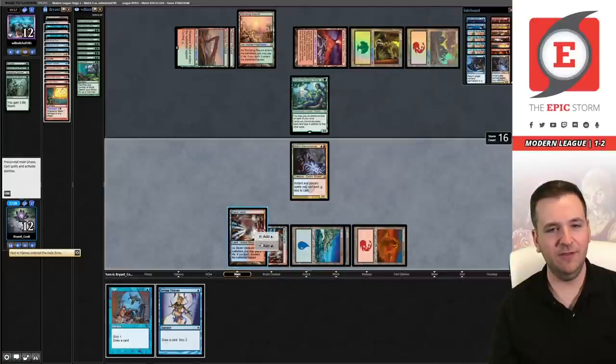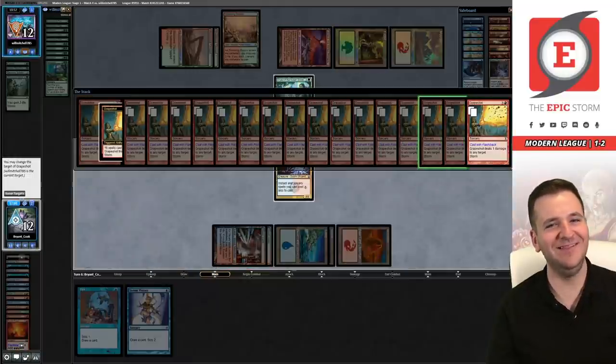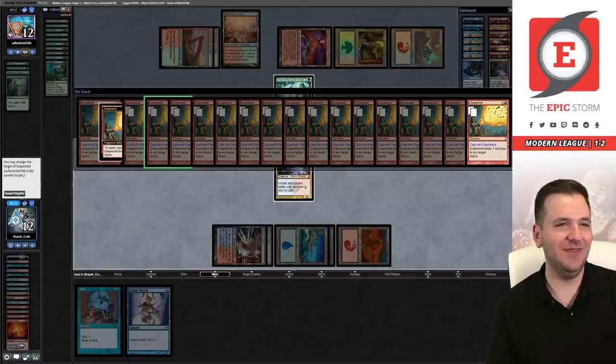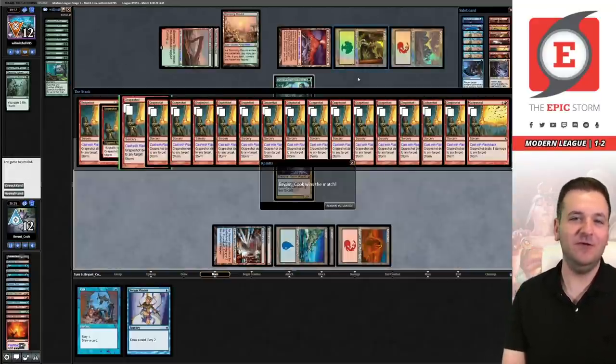Put the ritual on top. Now Opt. Cast the Ritual — bringing us up to four mana. I can Grapeshot, flashback — yes, this is going to win. That leaves five floating: four to flashback Past in Flames, then Grapeshot again. Get out of here with that Weather the Storm shenanigan. If we had a Flusterstorm on the board, Wish could answer it in theory, but I think Pact is better the majority of the time. We're 2-2 now. That was a pretty sweet round — let's see if we can get the third.